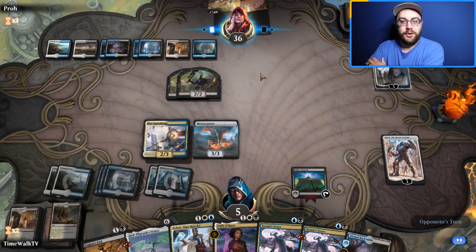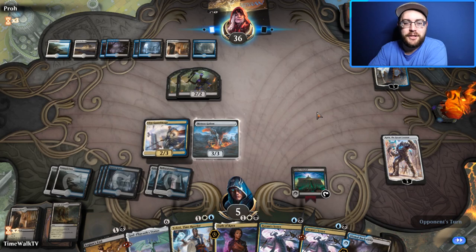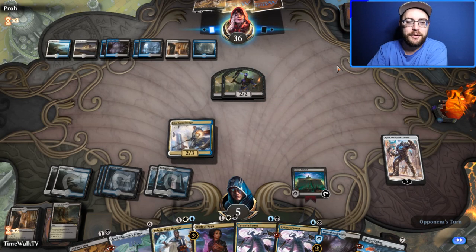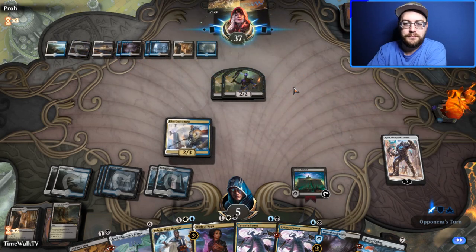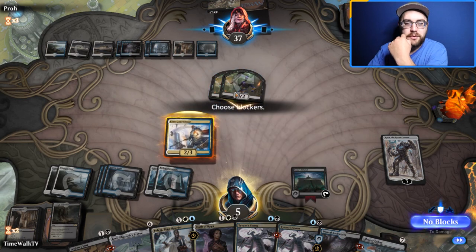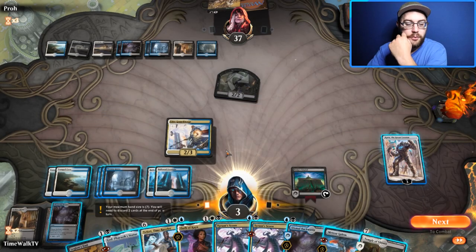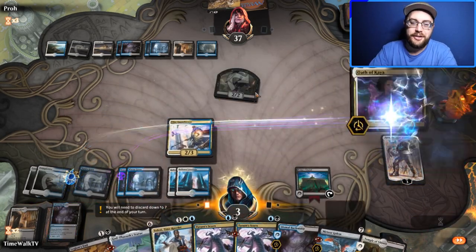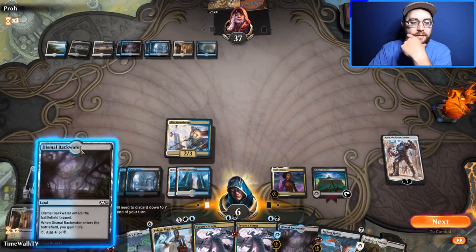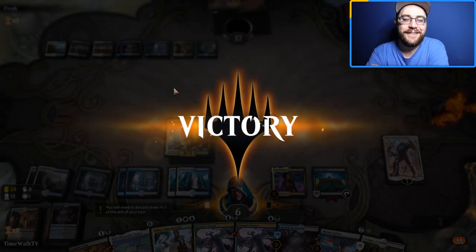They return the Golem to our hand so we can cast it again and kill more of their stuff. Bolas's Citadel has done extreme work. We block one, they get us to three life, but they do not have Oath of Kaya — so we Oath of Kaya, gain some life, and take the win. What a game!